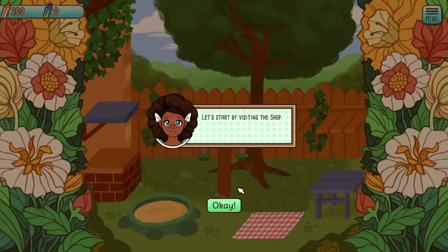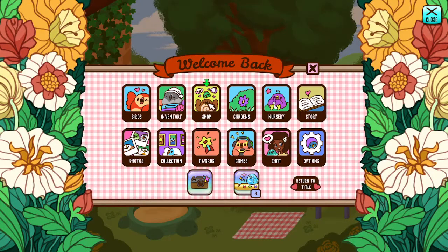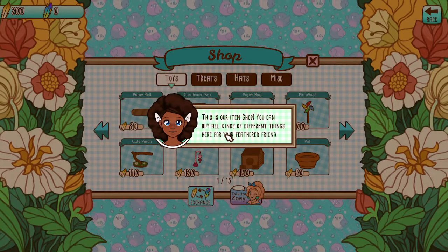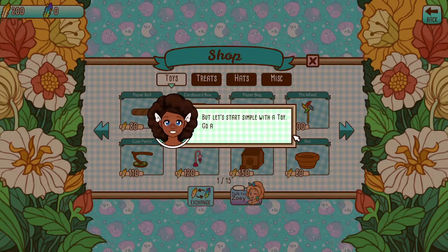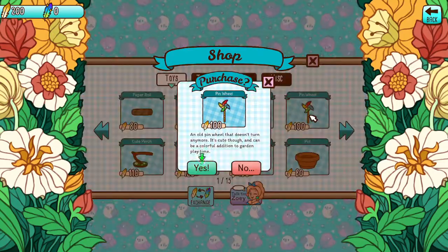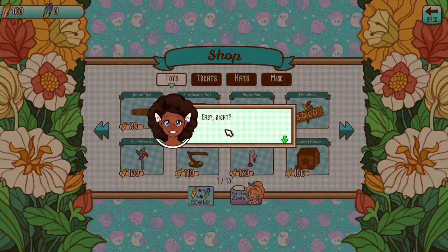Let's start by visiting the shop. It's so cute. This is our item shop. You can buy all kinds of different things here for your feathered friends. Let's start simple with a toy. Go ahead and buy the pinwheel — that's a cute one. Let's buy it. Easy, right?